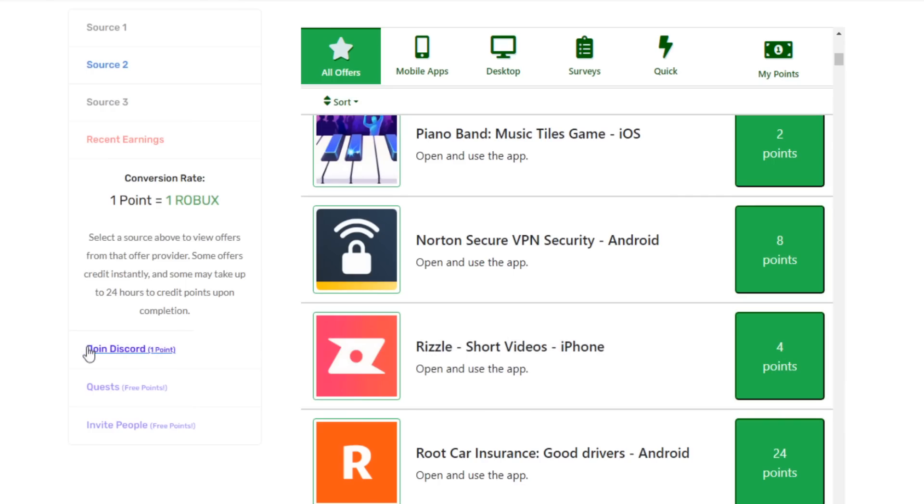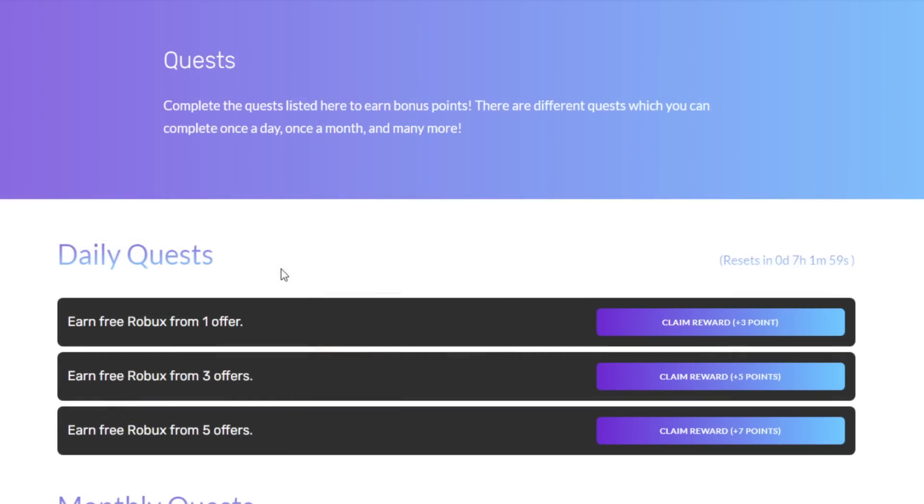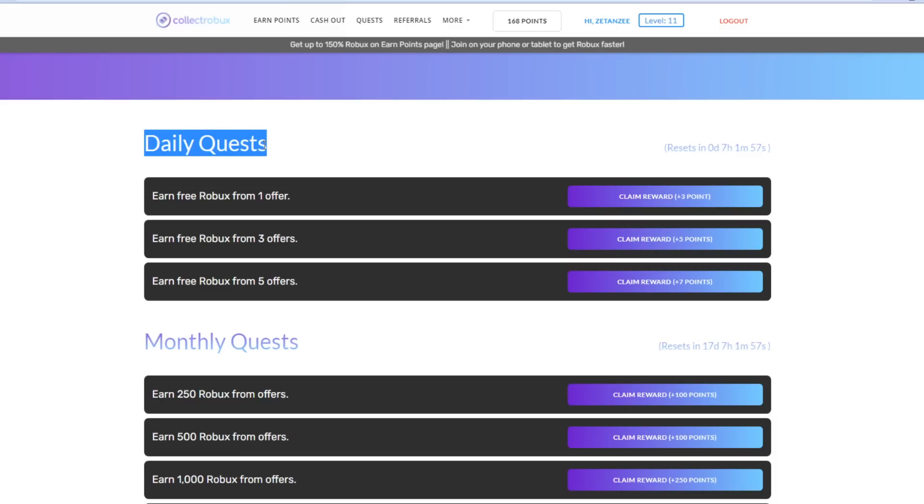As a bonus, you guys can also join the Discord server to get one extra Robux on the website. You can also check out the quest page to pick up some extra Robux — if you do offers every single day on the earn points page you can pick up a lot of extra rewards for free.